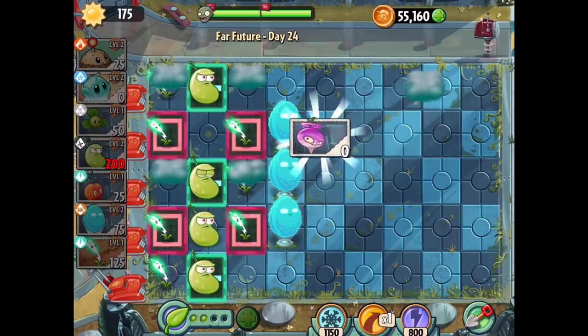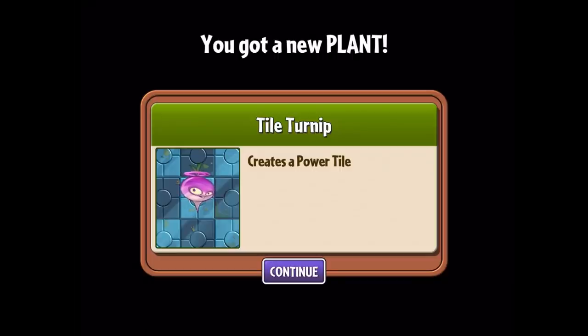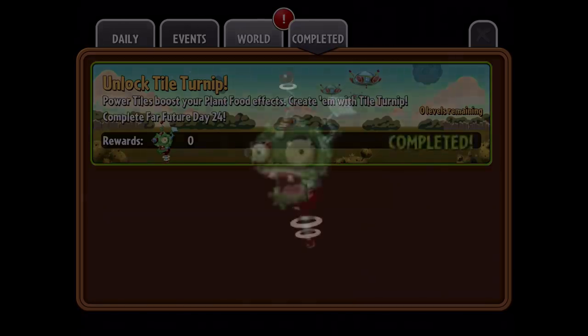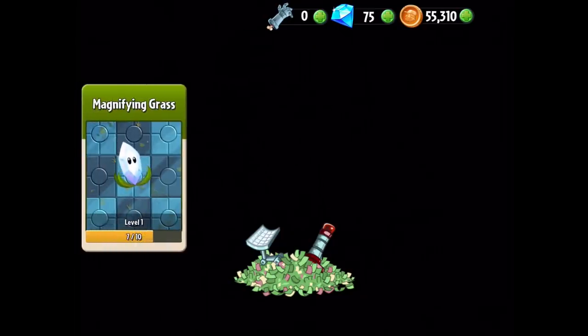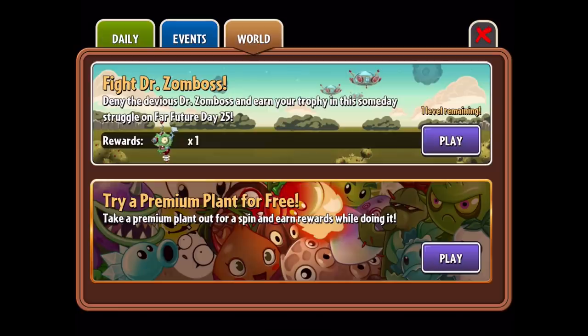The tile turnip creates a power tile — I like it! So what can we do with this? Survive while sun bombs fall — that's exactly what we just did and now we've got this new plant that makes power tiles. We got 100 coins and we're over 55,000. Two magnifying grass experience, two more for this plant — we already got it leveled up. Bonus five for the Hypnoshroom. We are good to move forward and fight Dr. Zomboss on Far Future Day 25.